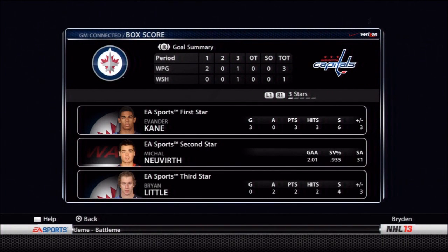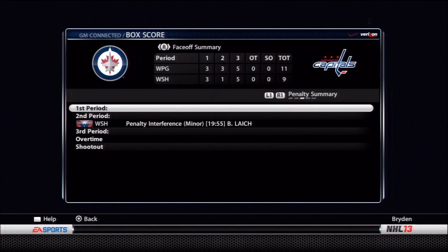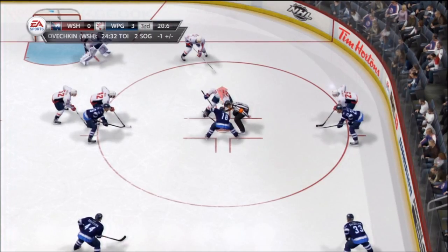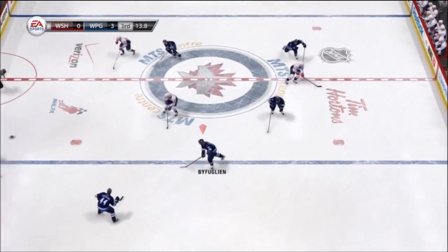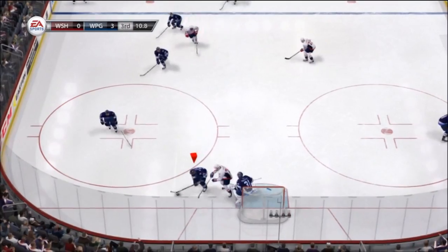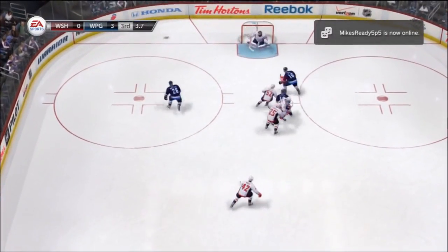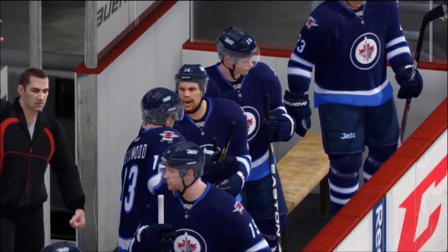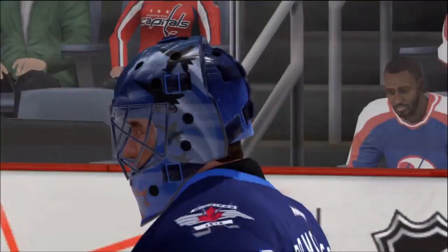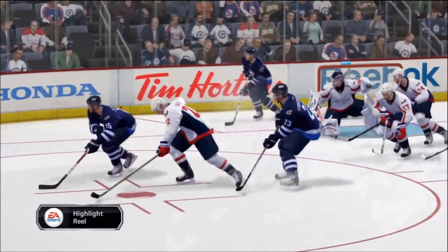That moves our record to 1-1-2. After that game we played again the Washington Capitals who are a CPU team — you can see the stats from this one. We had a pretty dominant shot clock and the faceoffs were alright for us too. We played a home-and-home essentially — I played the later game first because I wanted to get the away game out of the way. Then we played the home game here, and with 10 seconds left we had the 3-0 win. We kept the goals down in most of our games. The other two games against the Washington Capitals were 3-1 for us and 3-0 for us — good games all around.